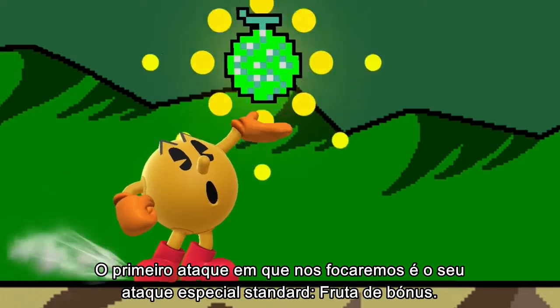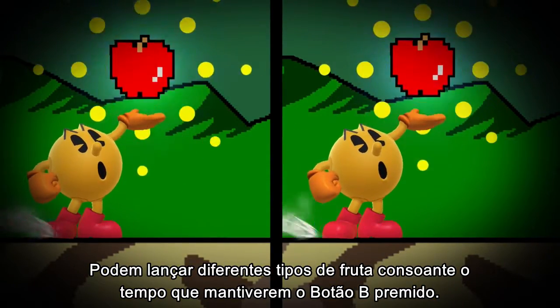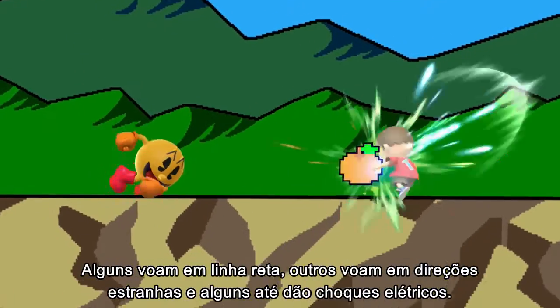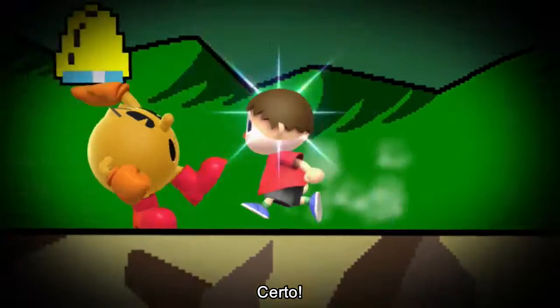The first move we'll be looking at is his standard special move, Bonus Fruit. You can throw different types of fruit depending on how long you hold down the B button. Some fly straight, some fly off in funny directions, and some even deliver electric shocks.